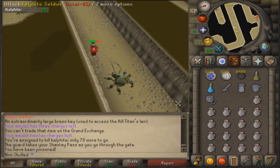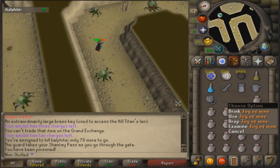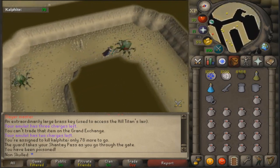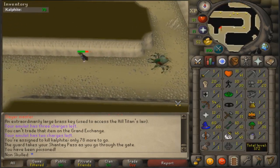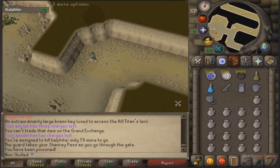This is why you need run energy. In case you're wondering, these are jugs of wine - they heal 11 hitpoints but lower your attack by one, which is irrelevant when you're ranging. Someone's already in my world so I'm going to have to hop.